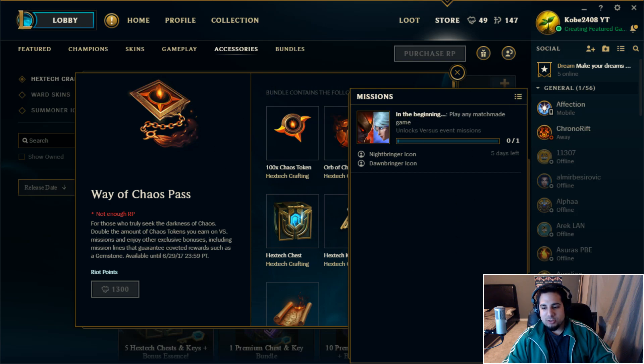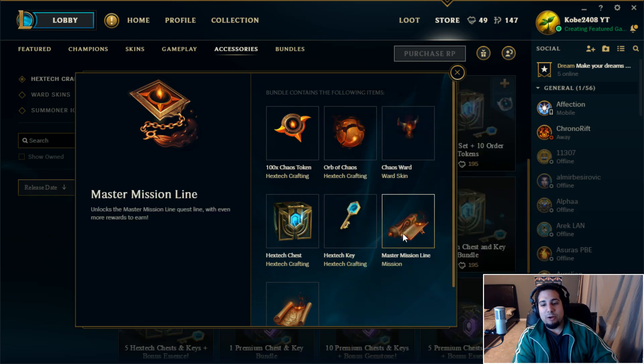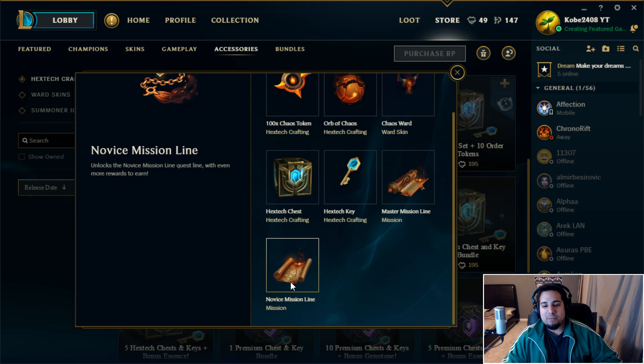If you get the Way of Chaos Pass, you can unlock the master mission line for extra missions and rewards. There's also a novice mission line, which is obviously easier than the master mission line, but the master mission line probably has better rewards.